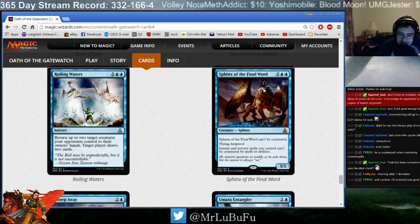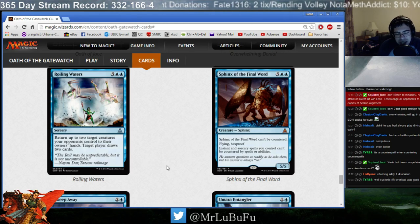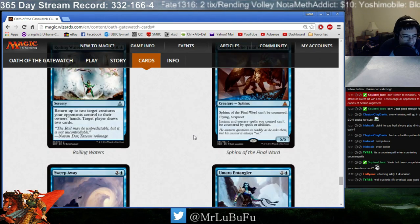Sphinx of the Final Word. Seven mana, 5/5 flyer. Can't be countered, flying, Hexproof. And your instants and sorceries can't be countered. Basically it's a 7-mana 5/5 flying Hexproof — good luck opponent trying to kill this. If you ever resolve a Sphinx, your opponent has to have an Eldrazi. Now this is a format where Eldrazi do possibly exist, so that's a downside. But a 5/5 flyer that they can't target with a removal spell is pretty huge. The second ability is less relevant because there are only a few counterspells in the set. If you get to 7 mana and your opponent doesn't have an Eldrazi, it's great.